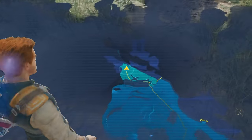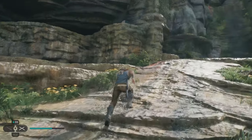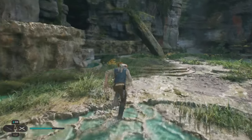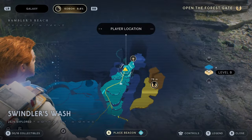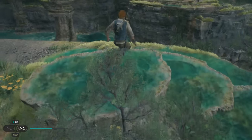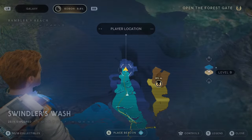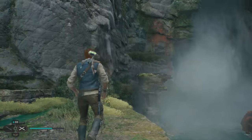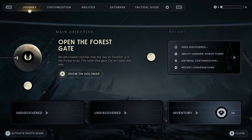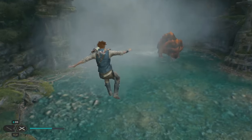Now let's take a look at the map. It actually wants us to go over here to the left — actually, it wants us to go to the right. So it stops right here; I'm assuming it wants us to drop down and kill that thing, so let's just YOLO it and drop down.